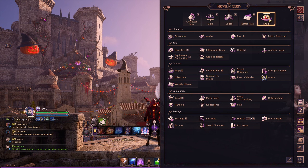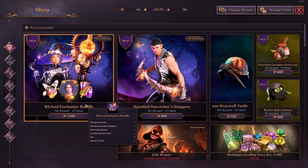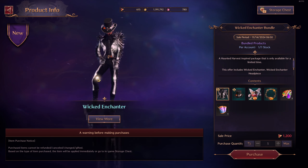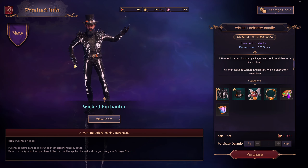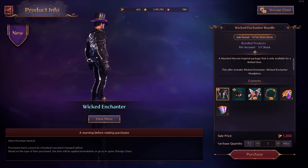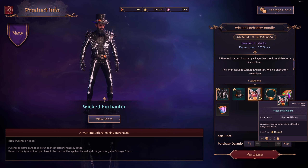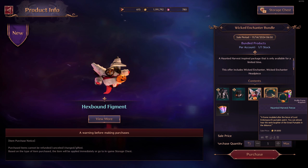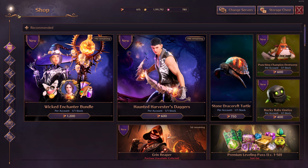If we go into the shop, you'll see the prices. We have the Wicked Enchanter bundle — it's going to cost 1,200 Lucent. This is the outfit. I'm not a huge fan personally, but it fits perfectly for Halloween. You can remove the jacket, the shirt, and the hat. You get a cool-looking amatoid, and then you also get this haunted frame which you can add in the Mirrors Boutique.